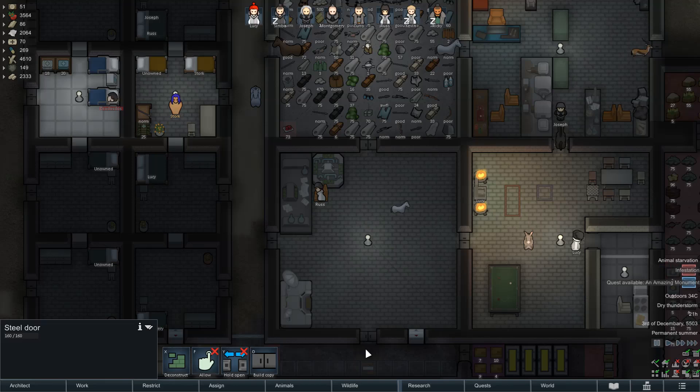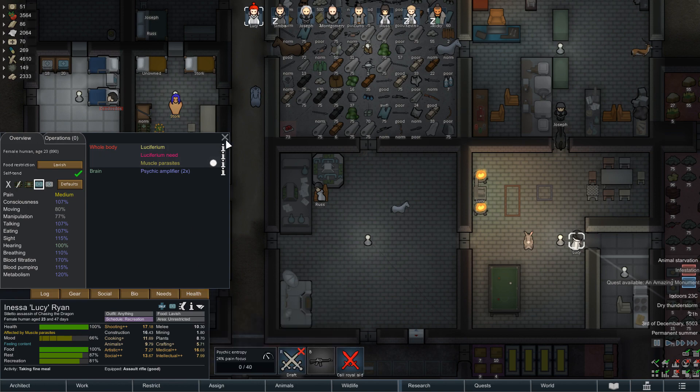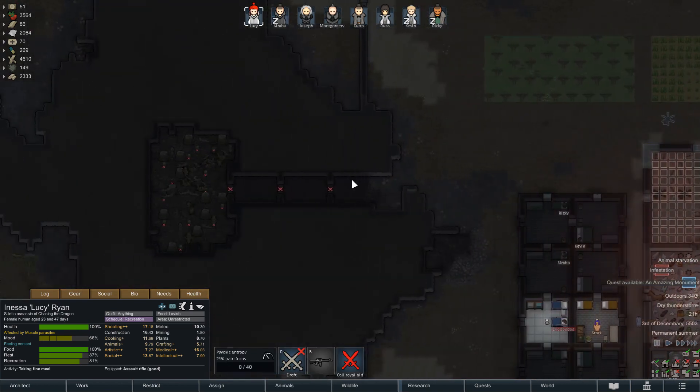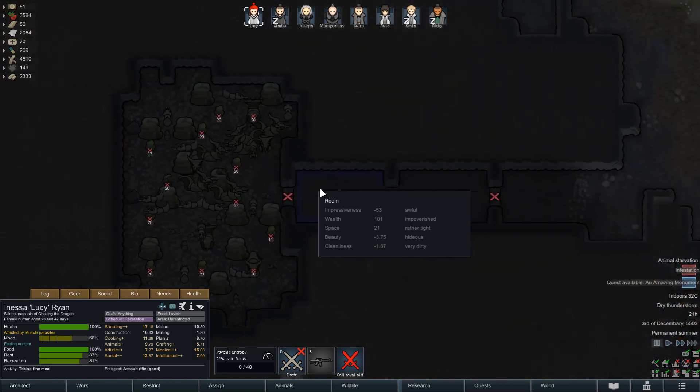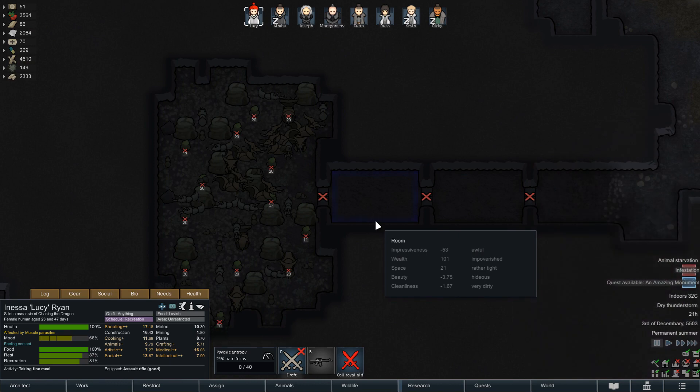Hello and welcome to the Luciferium challenge with our star Lucy, who is doing pretty good actually - she's doing great. We're going to deal with this infestation. I think I'm going to deal with it right away. I got a couple of options: I can try and burn them out, throw down some wooden floor or something and burn it. That's option one.